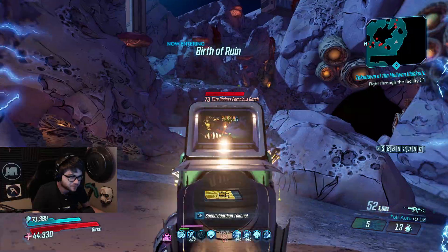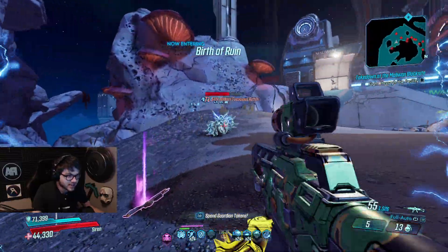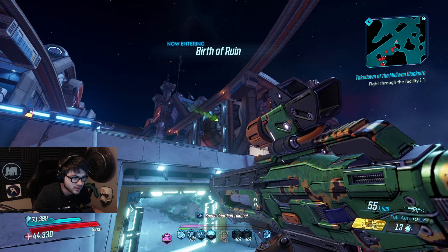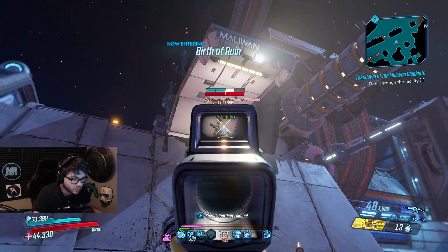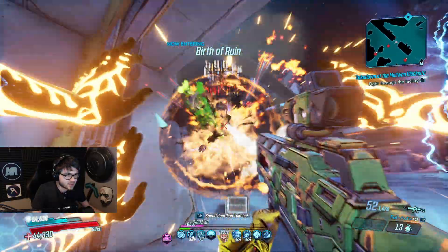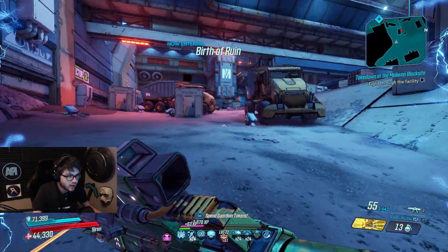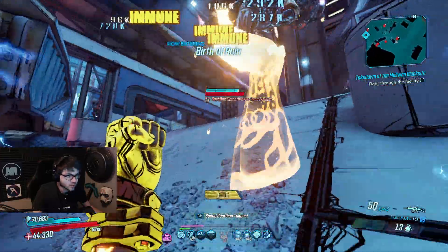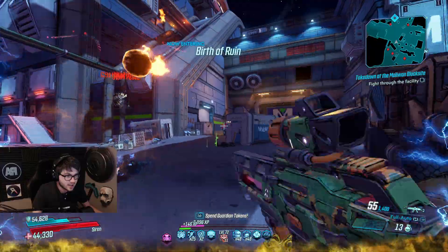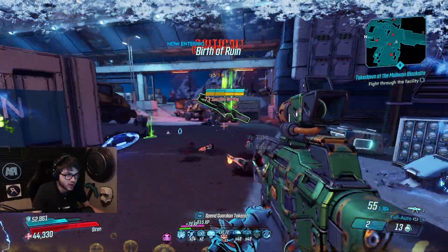Once you have one corruption on an enemy it will keep spreading over and over again. As you can already see from the gameplay, it's not the greatest. I'm going to take it to where enemies are grouped up more. As a base damage it's not doing that bad, but you have to wait for the corruption to spread to the next enemy. They can stack, so it'll be pretty much 100 percent more damage total, but the problem is the projectile spreads so slowly.